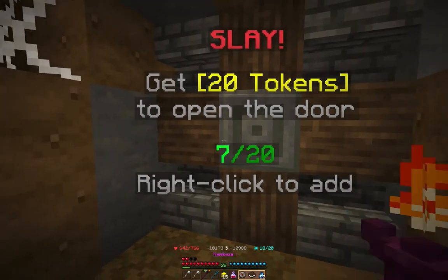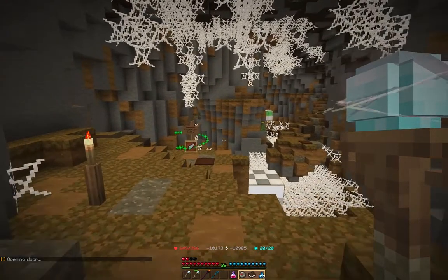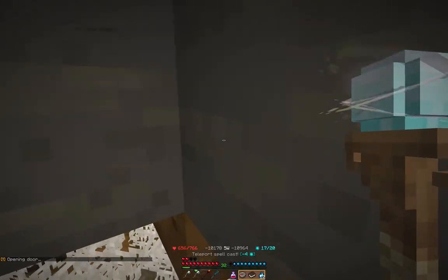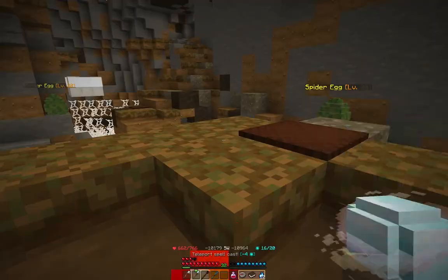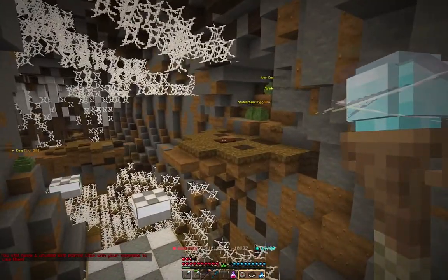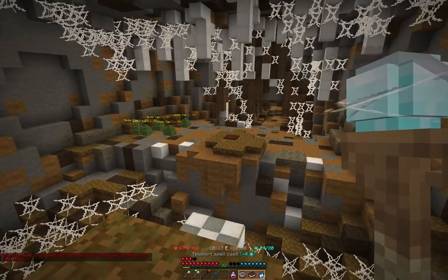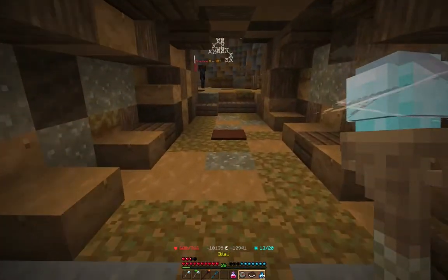You just have to right-click on the door to insert the tokens. I do find it funny that those tokens look exactly the same as the ones from the Screep Sewers dungeon. Now I recommend using all of your spells for this dungeon because it is incredibly hard. Use all of your spells and use all of your knowledge.